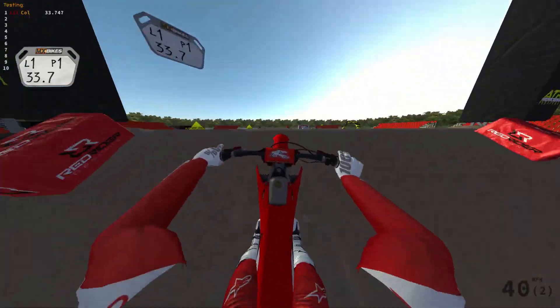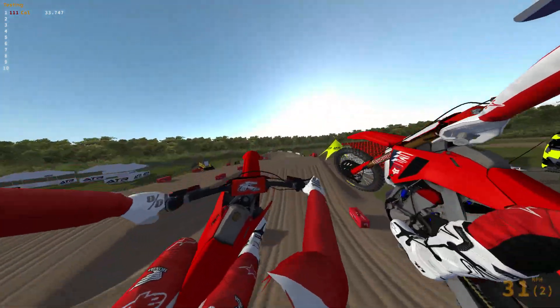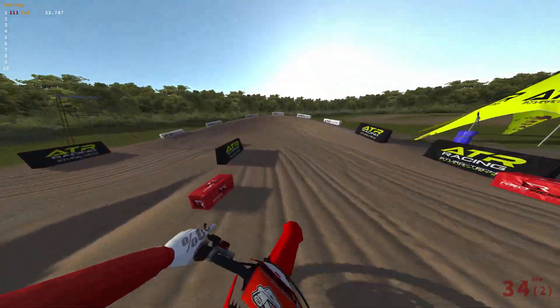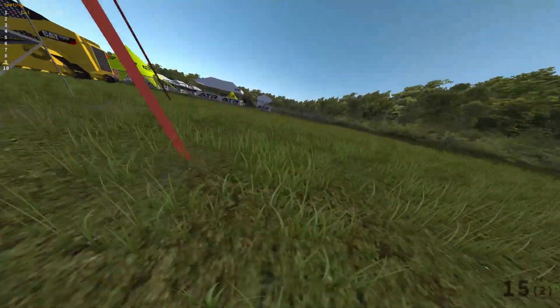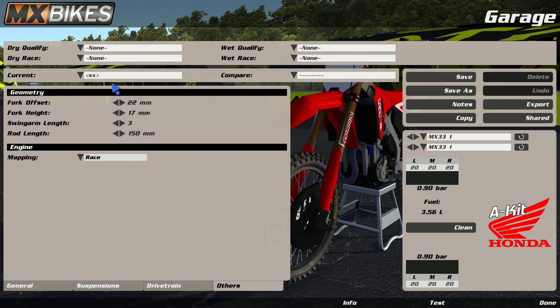It comes with a customizable thing where you can add handguards and change the exhaust. Let me see if I can show you guys. You can see I have the SX version. This comes in the bike pack — it's got motocross and supercross. Really cool.